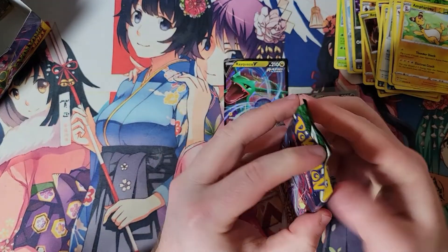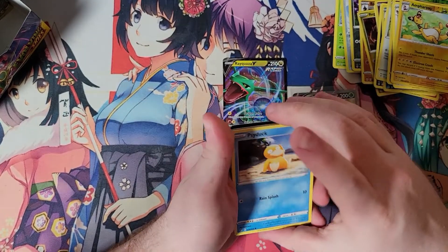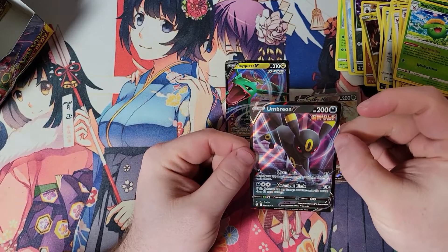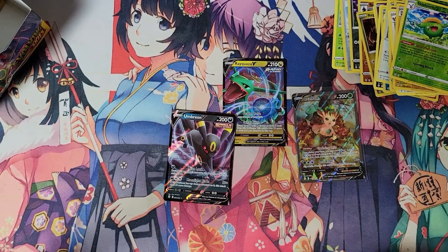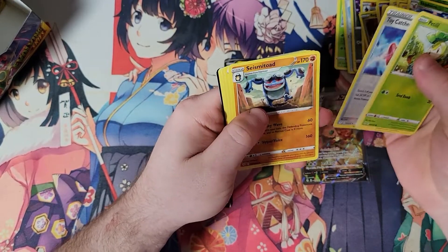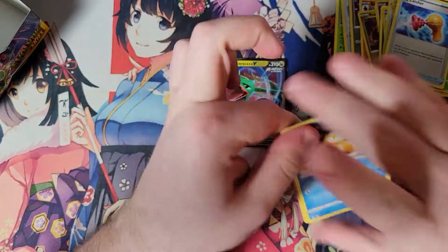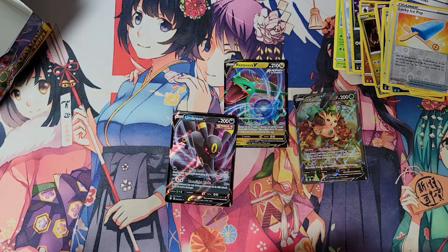We have four more packs in this side of the box — we already took one or two packs out of the other side, so we're roughly halfway done now. Umbreon V! I love me some Umbreon. Definitely my favorite Eeveelution. Vaporeon's a close second, then maybe Espeon, but Umbreon's number one. So that's cool — we got a V. Maybe we'll even get a VMAX of her. That would be pretty appealing. Just hitting the Umbreon V is definitely nice.